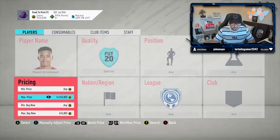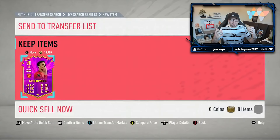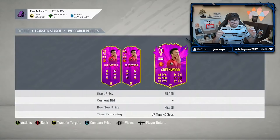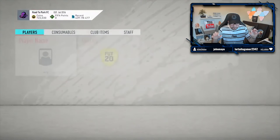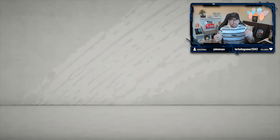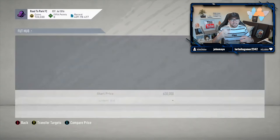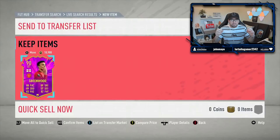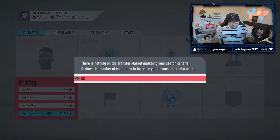Next we have a Future Stars snipe sent in by It Sweeps - he manages to get himself an incredible deal. This is a min price snipe on one of the most expensive players from the promotion. Greenwood and Haaland tend to be the most expensive, and It Sweeps is able to get this Mason Greenwood for only 75k, which is in fact the item's minimum price. The card at the time was selling for around 650,000 coins. He successfully got the card even though it had been on the market for around 15 seconds - congratulations, and thank you for sending this in.